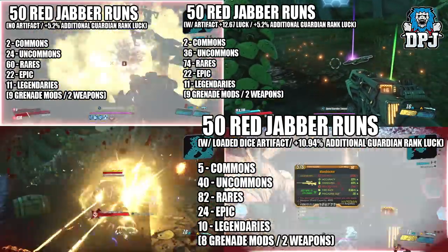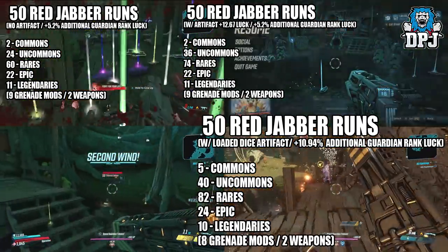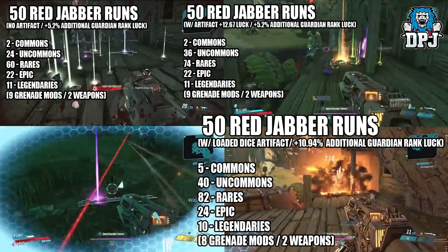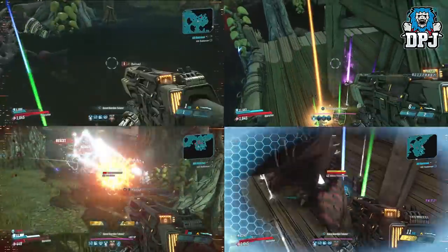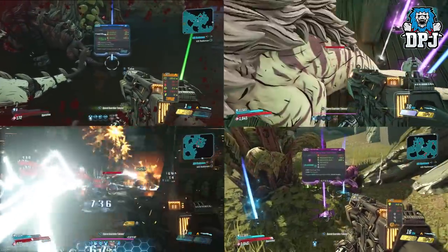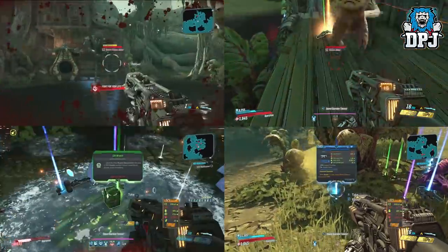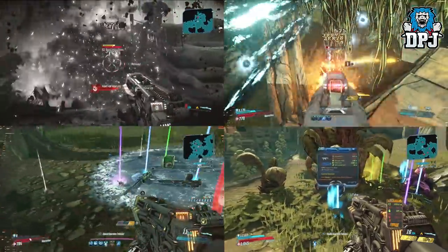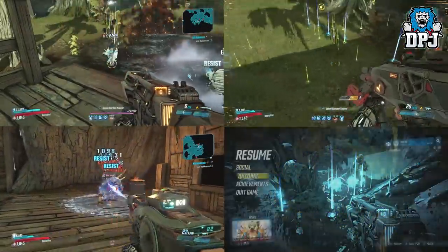Now I know people will comment saying maybe the Red Jabba's loot pool is fixed due to the rare spawn hunt, and probably his dropped items are fixed too. This would make sense, but the point of sometimes getting 2 legendaries in a row then doing another 35 runs without earning anything tells you his loot pool and drop rate is indeed random — it's based on RNG. It seems increased loot artifacts and additional guardian rank luck doesn't actually seem to change anything for the better. I'm not sure they're worth using.